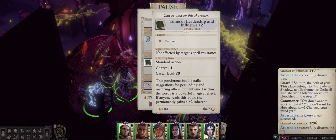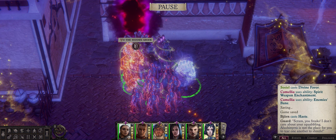The second tome you can get is the Tome of Leadership and Influence +2, for a +2 inherent bonus to Charisma. Finding this tome can be rather tricky — you can only get it during chapter 4, so it is missable, and you have to complete the Demodand Conspiracy sidequest. Completing this quest is actually a multi-step process, so here's how it goes.